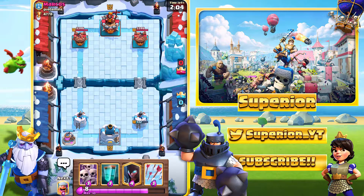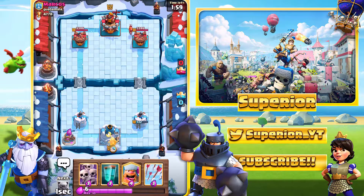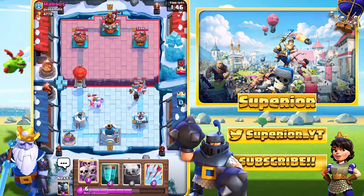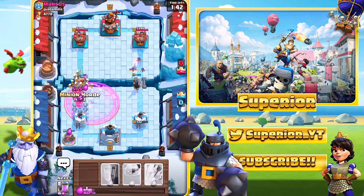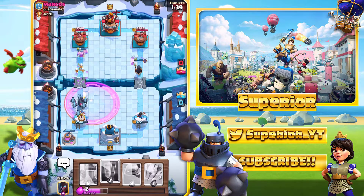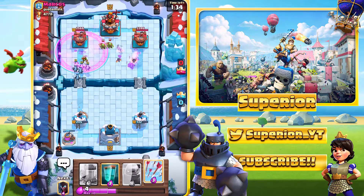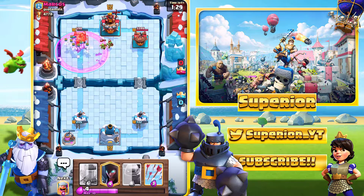And if we even survive to double elixir, that would be quite helpful as well. We do see the valkyrie from the opponent right now, we will just go in with the night witch. The night witch will actually take out the valkyrie eventually. So we'll just go over here with our own lumberjack and then go with the skeleton army at the bridge. If you actually paid attention to the lumberjack side, he did actually use the zap spell. So we're just going to clone, and we should take the tower out.